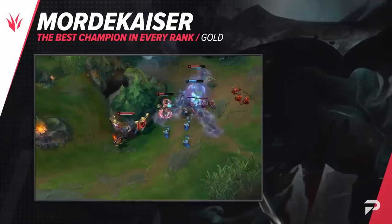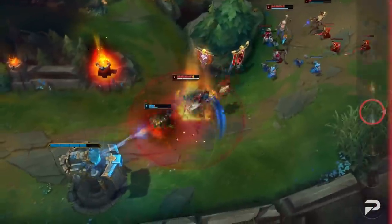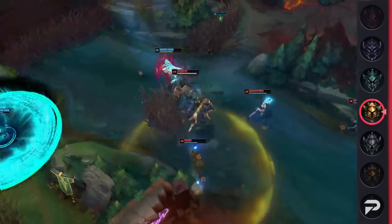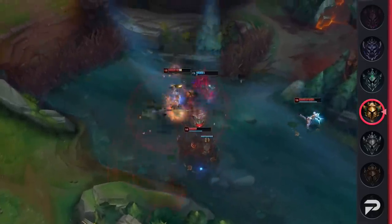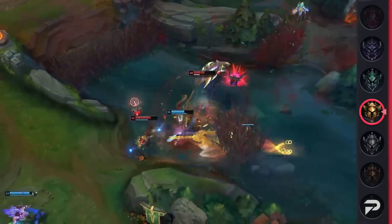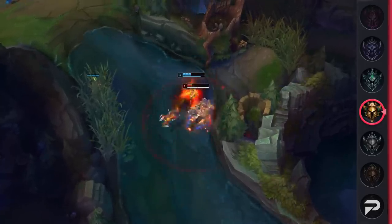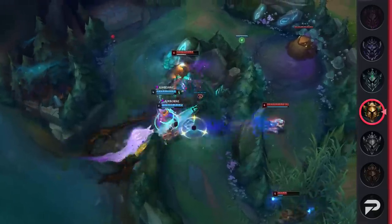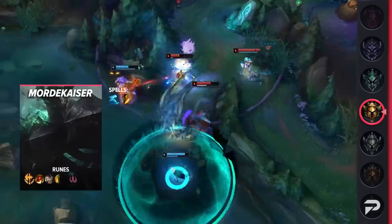Pulling us into the realm of elo hell, we've got Mordekaiser Jungle in Gold. With his easy yet healthy jungle clear, he's an incredibly powerful jungler to pick up, and he doesn't have the most complicated mechanics, so you can spend more time focused on the overall macro of the game. Mordekaiser offers his team great lockdown on a single target, decently strong ganks, and can take objectives relatively early. With how much kiting and dodging it takes to counter him, you'll have an easy time overall. If you need a jungler to main, look no further than Mordekaiser Jungle.